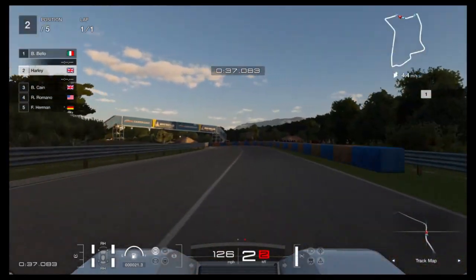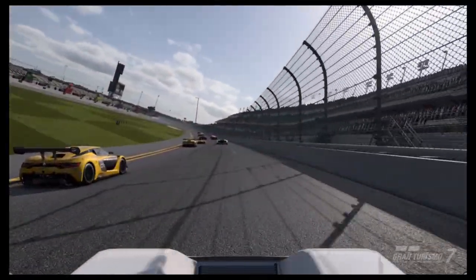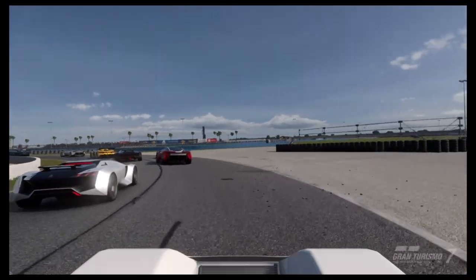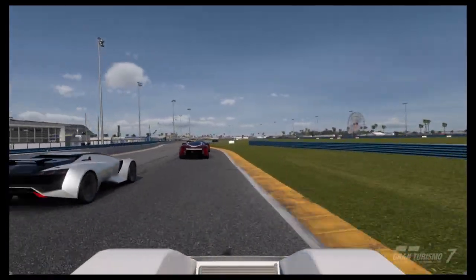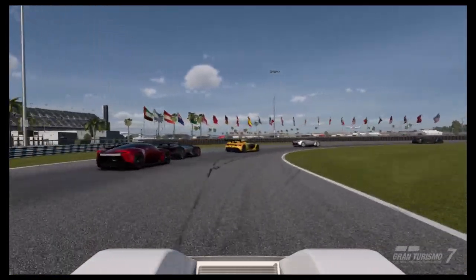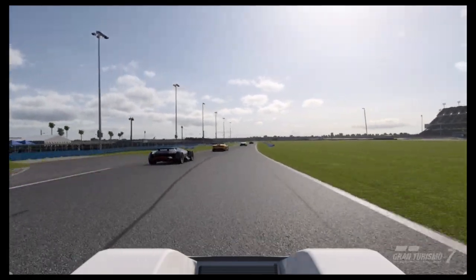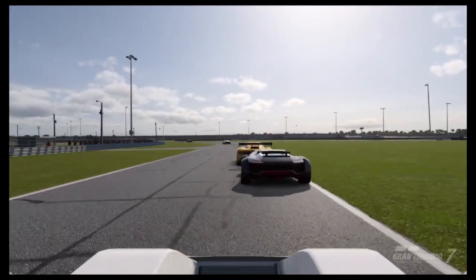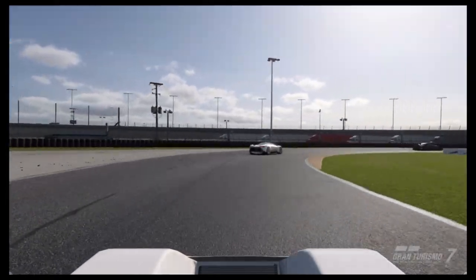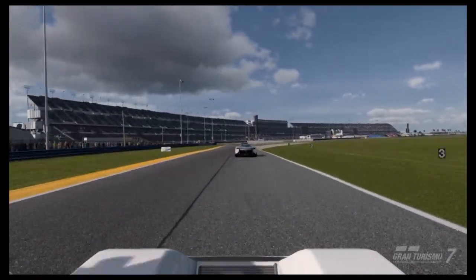In general, driving this thing — especially in stock guise — is an exercise in delicacy and precision. As you can see from the footage, I first took it out stock in a race at Daytona just to try it beyond the mission challenge, and you do learn to tame the oversteer and only drive it to the limit of its grip. Somewhat out of slow corners, the stock gearbox actually helps, because you only have three gears, meaning the first two are very long, so it can be a bit sluggish coming out of corners. First gear goes to 110mph, but that helps not to overwhelm the rear tyres.